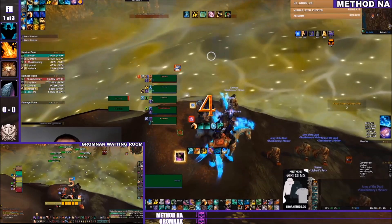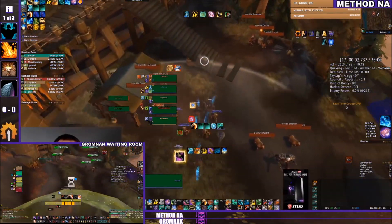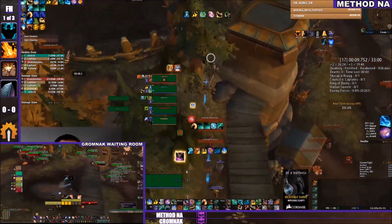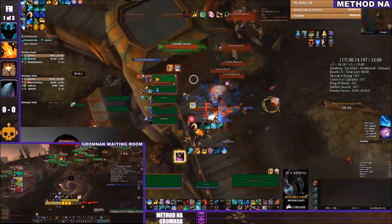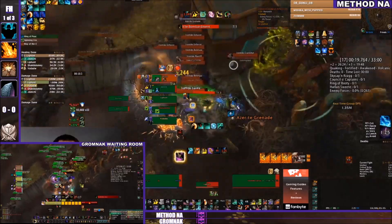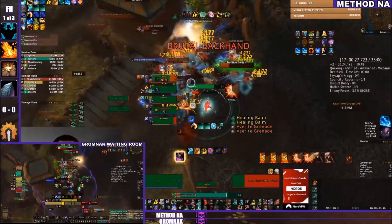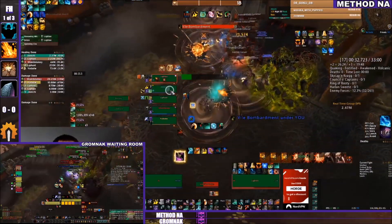Game one between Gromnak Waiting Room and Method NA kicks off. Both teams are shrouding all the way up into Sky Captain Kragg's room. I expected to see a shroud into the big pull up into Kragg — pulling the mobs that activate him — and that's exactly what both teams are doing, using cooldowns and doing a metric ton of damage.